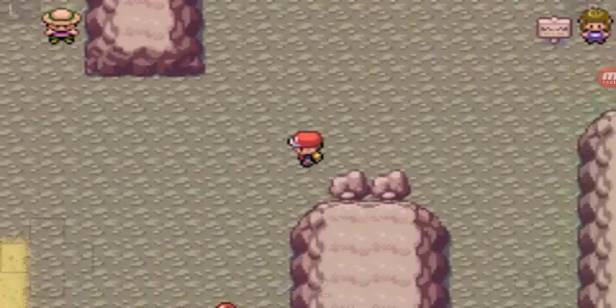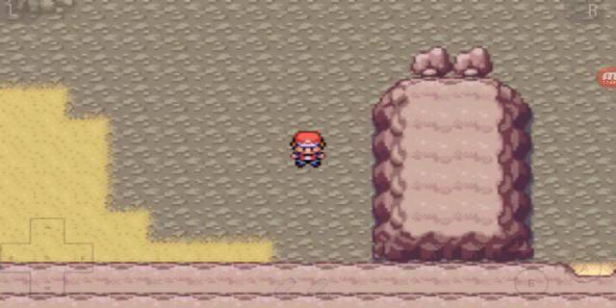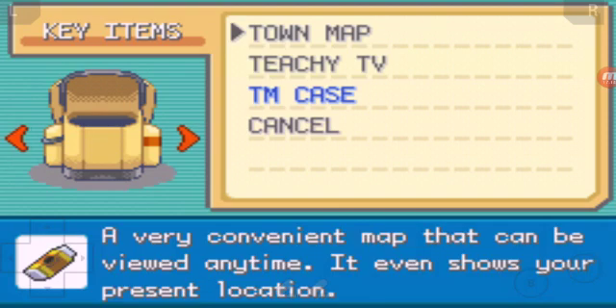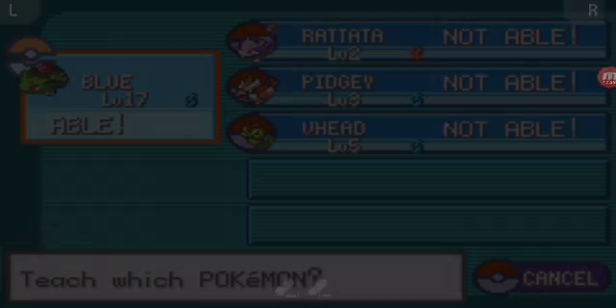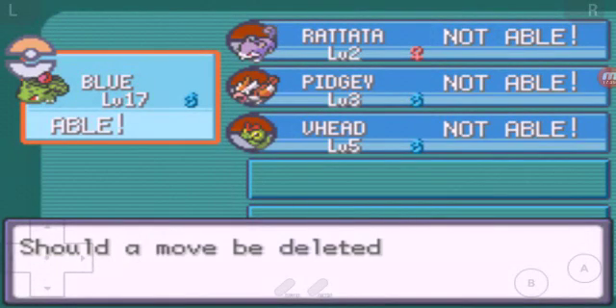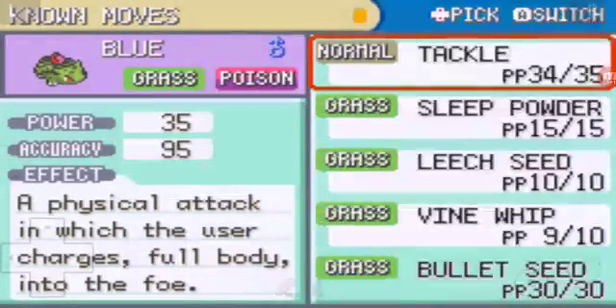I'm going to check that out because it looks like a cool thing to use. Alright, so Bullet Seed - the user shoots seeds at the foe, two to five seeds are shot at once. Let's use it - let's teach it to him. So we're going to have all grass type moves. We'll take away Tackle. This is a grass pack Pokemon with no regular moves - it is what it is. I think he's pretty beast.